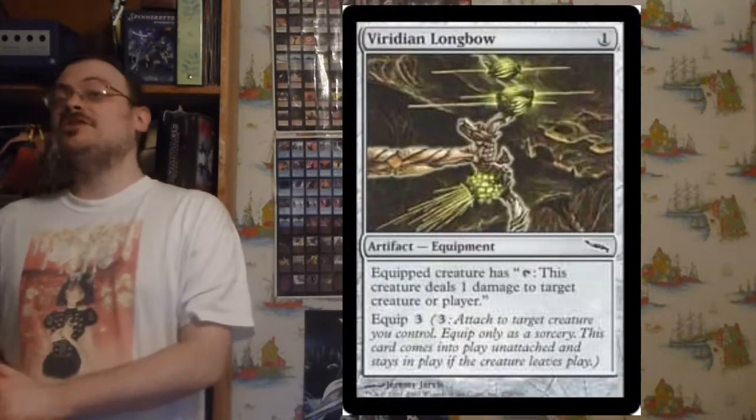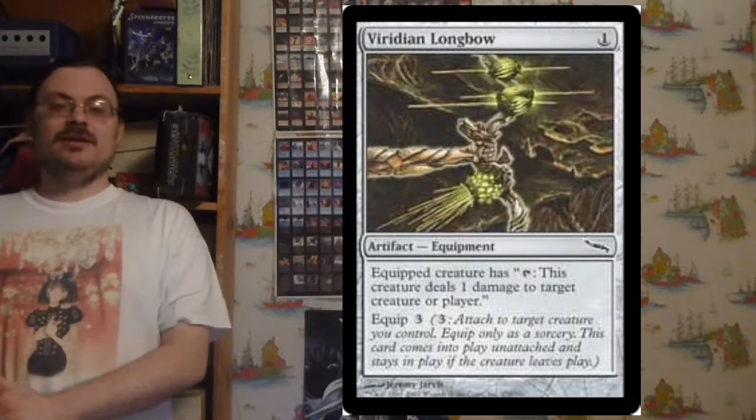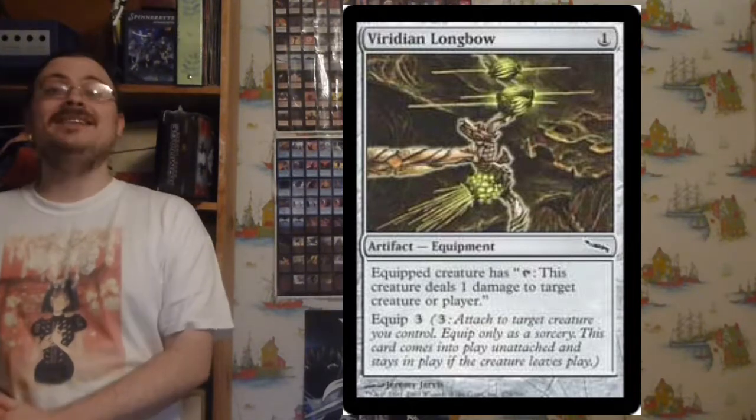Viridian Longbow: equipped creature has tap, deal one damage to target creature or player. Equip cost three. It's the artifact equipment that turns your creature into effectively a Prodigal Sorcerer.